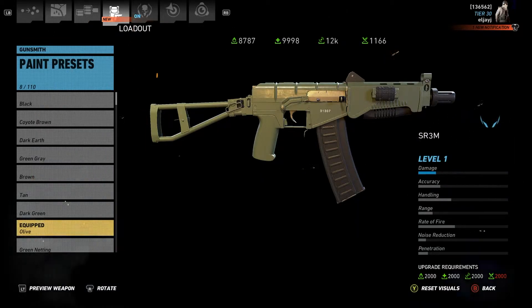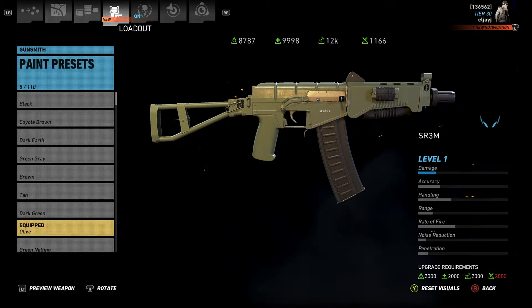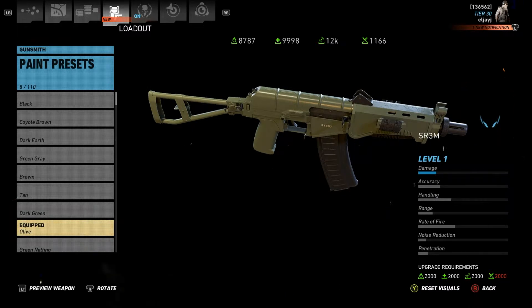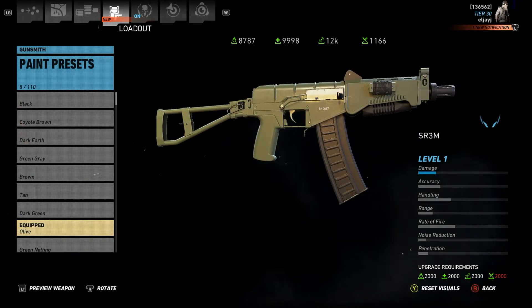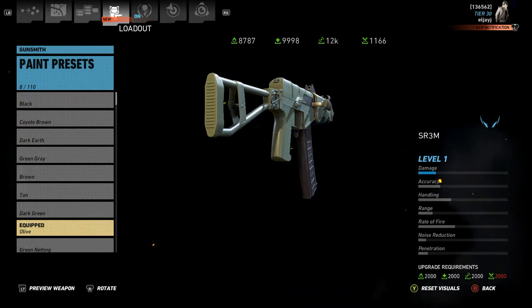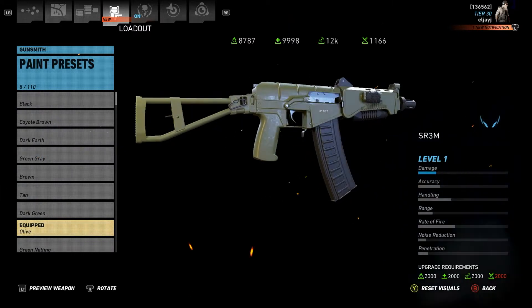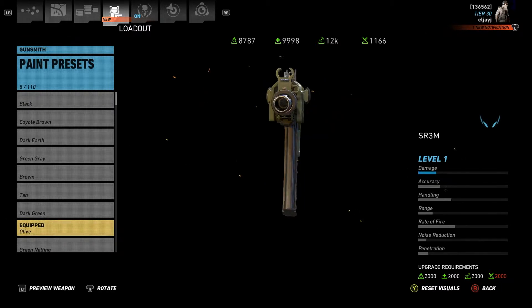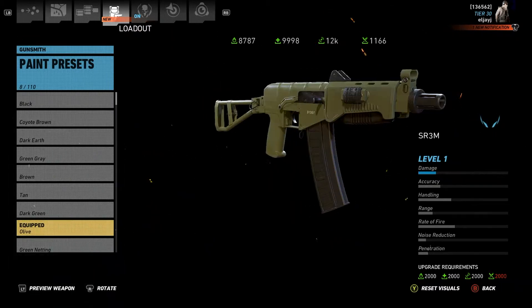Now this is the SR-3M, and I've taken everything I can take off of it, and then I painted it as close as I could get to the color green that the weapon on the rebel's back is. Now this looks quite a bit like it, not exactly, but it looks pretty close.